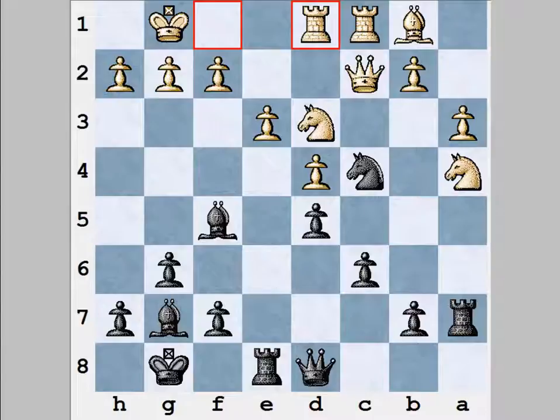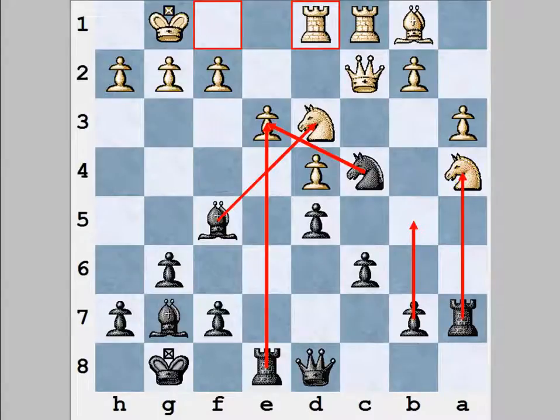Chess theory says we should determine all of the candidate moves and calculate them one after another. Let's put that in practice here. Black has a lot of candidate moves in this position: Bxd3, Nxe3, maybe Rxe3. Moves like b5 and Rxe4 are also in the cards. Also, let's not forget about Qg5, preparing Be4 or maybe Nexe3. And lastly, maybe there's a move Bxh6 trying to sacrifice something on the e3 square. Well, almost any logical move is possible for black actually.